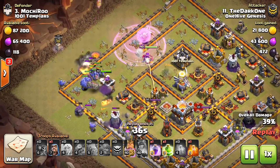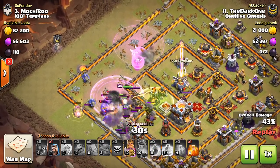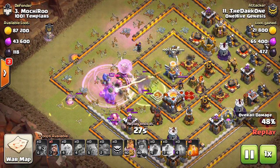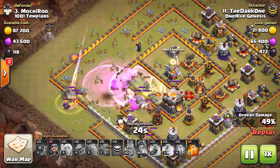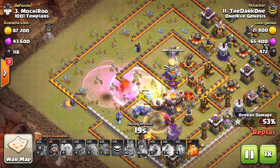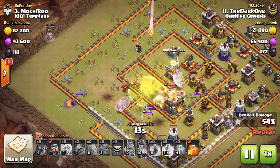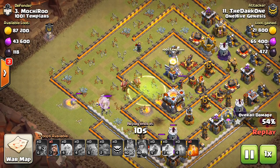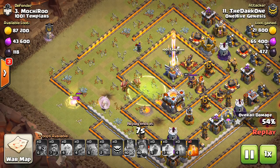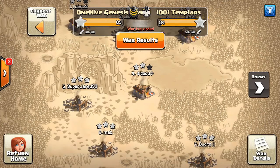Everything's going fine, but it's just the timing here. The single inferno getting locked onto the queen is what's going to do it. Had he been able to save the ability, this would have possibly been a successful attack. But the point of this one is you need the queen to get the town hall in so many cases. He had a ton of bowlers going into the base, but especially without the rage spell on them, they're not going to be able to get the town hall, especially with the defensive queen sniping bowler after bowler, even with the healers on them.